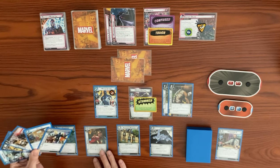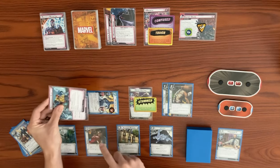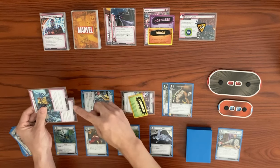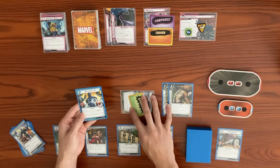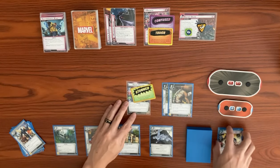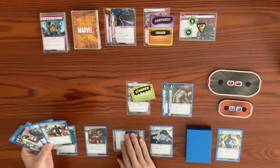Major Victory blocks. One boost effect says exhaust identity, so we get exhausted. He hits Major Victory for six damage, defeating him. Major Victory has an interrupt: whenever he is defeated, choose a friendly Guardian character — we choose Rocket — and ready that character. After Magneto attacks, he places a magnetic counter on the main scheme. That resolves Magneto's turn and it's back to us.